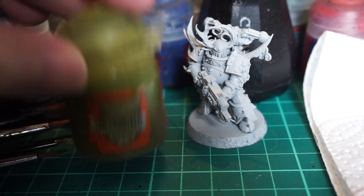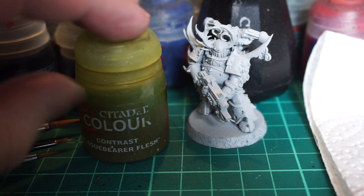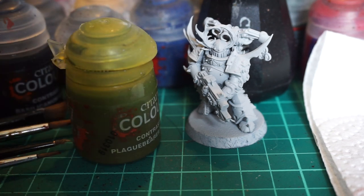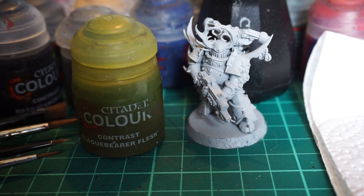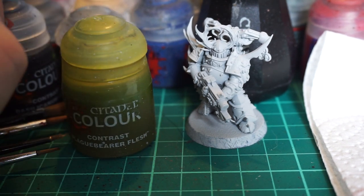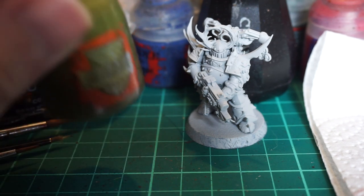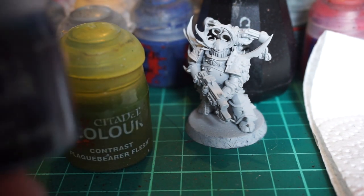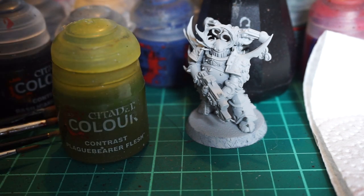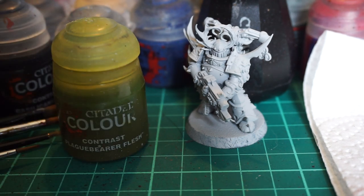This looks like it's been opened because there's probably at least a third of it missing, but that's not the case. When I got my first order of Contrast Paint, this had a bad seal on it, so it had been seeping as it was getting knocked around in transit. Thankfully it didn't open all the way, but I've never actually used this Contrast Paint yet, so this will be new to me. I've heard about other people getting Contrast Paints damaged in transit as well - that's why the Ultramarines Blue has some staining on it. That was due to leakage in transit.